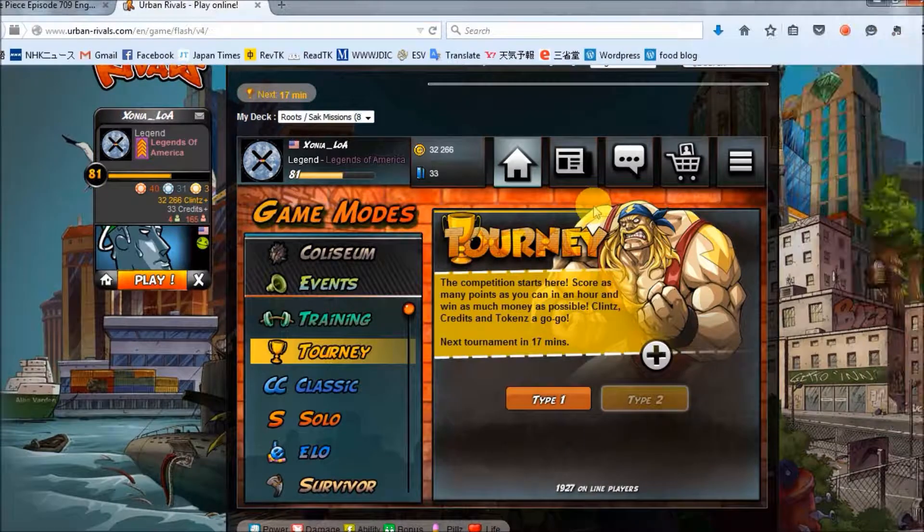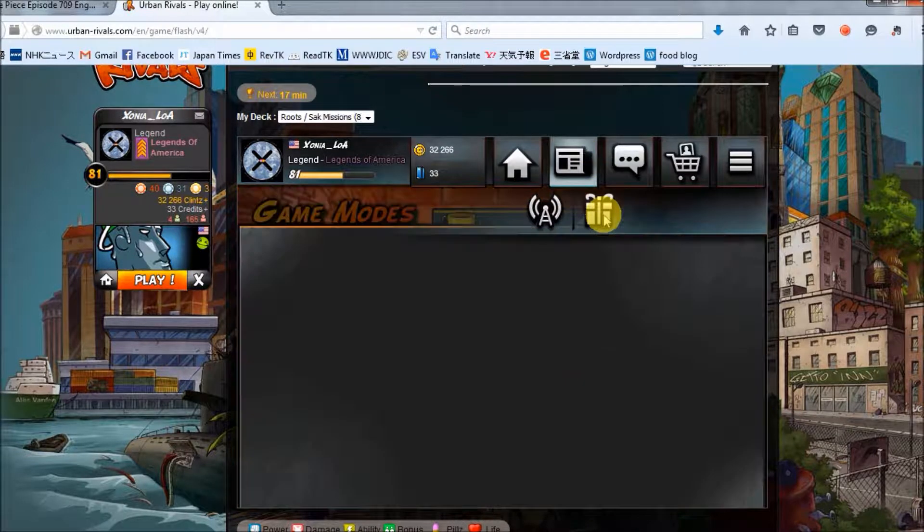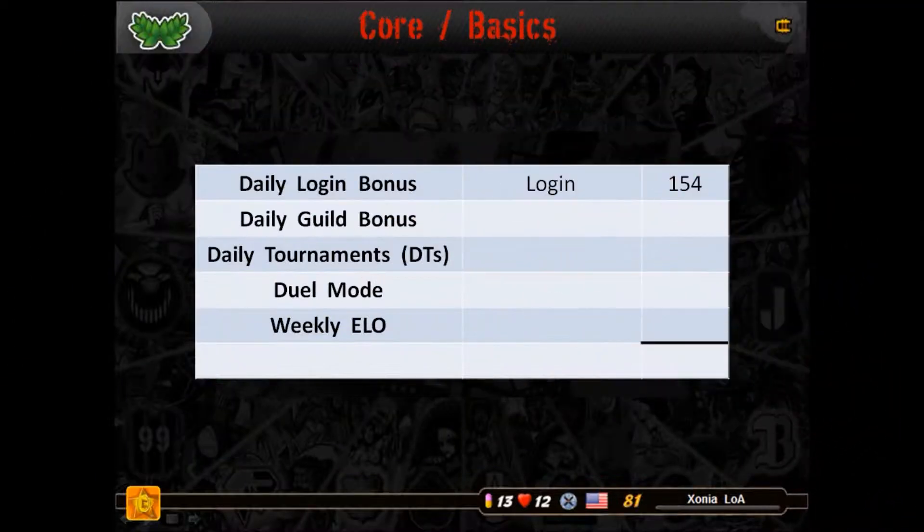If you're not sure where you are, you can go up here next to the home, news and daily rewards — at least until the game switches over to the new site. Here by the present icon, this will show you the daily login rewards and just how far you are and what you've earned.